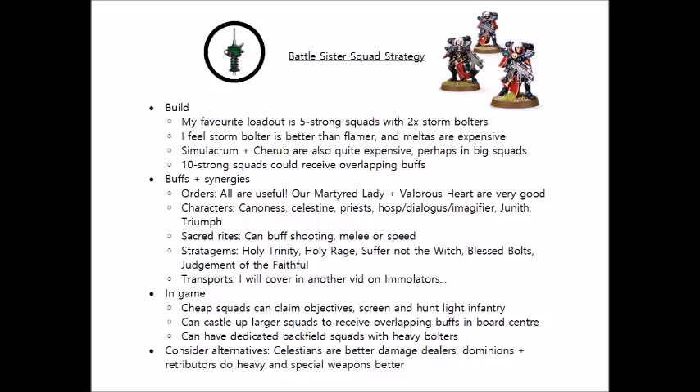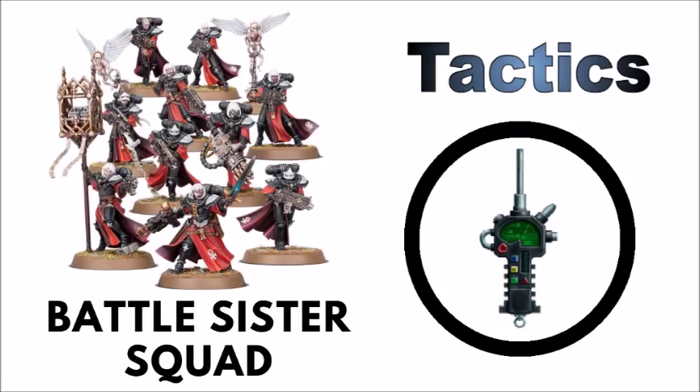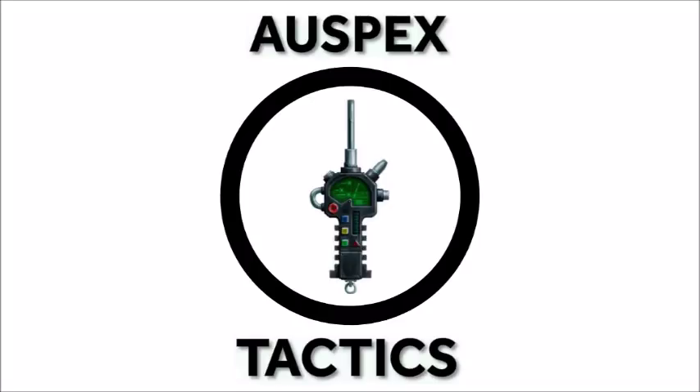Overall though, I do like the standard Battle Line Sister Squad. They're a solid, flexible Troops choice, and they won't feel like too much of a tax for filling up your battalions and earning you the command points. Let me know your thoughts down in the comments below — if you've had any particular success with fielding Battle Sisters in one particular loadout or way of using them, it'd be good to get some more first-hand experience. Thanks for listening to another All Specs Tactics video. I will certainly be continuing with the analysis of the Adeptus Sororitas Codex in future videos, so feel free to subscribe if you'd like to see more. I also do have a Patreon page, so if you are enjoying my videos feel free to leave any support you'd like there. Thanks again for listening, and I'll hope to see you guys next time.